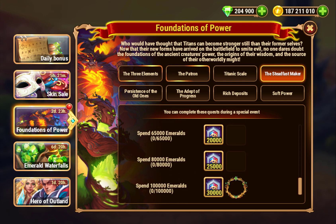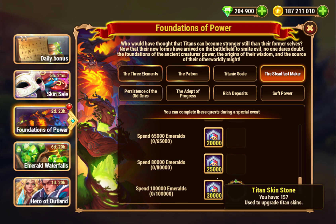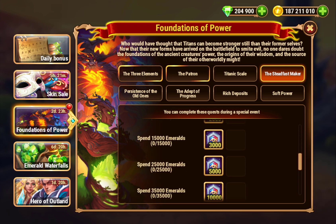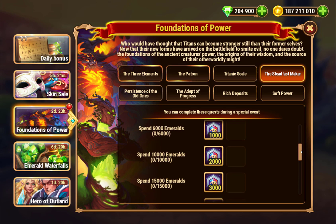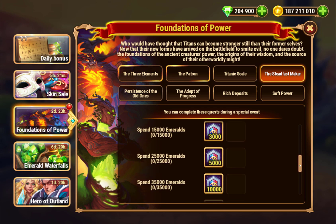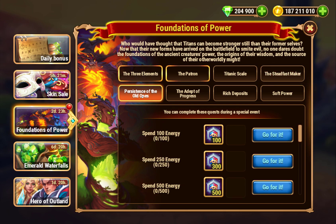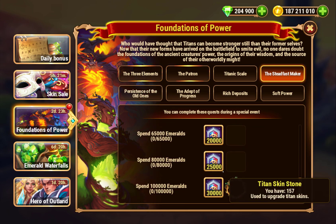Spending emeralds — up to 100k. That's a lot of emeralds to spend for a 3-day event, but you do get a frame and a whole lot of Titan Skin Stones. 10k gets you to the 2,000 tier. It's quite a bit, but it's still 100,000 emeralds which is a lot.